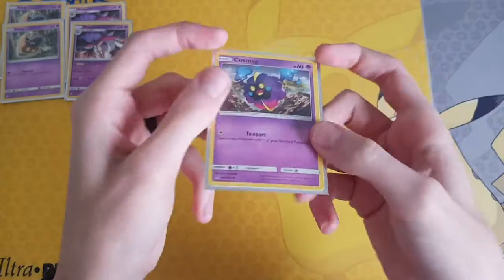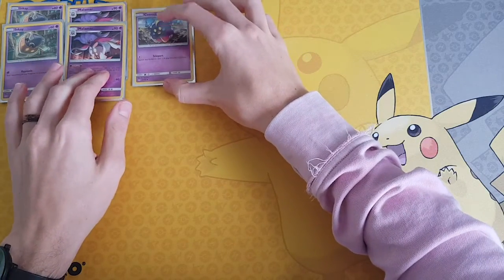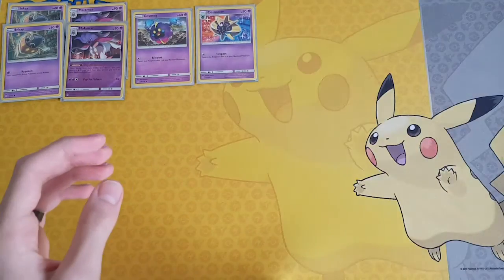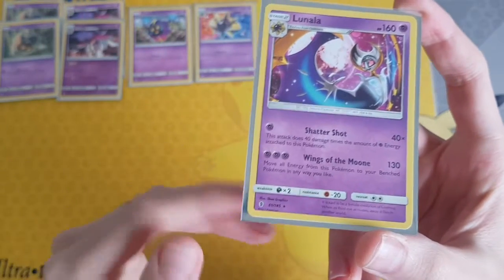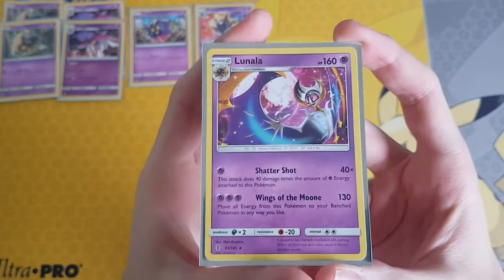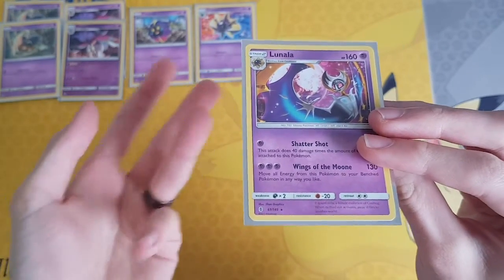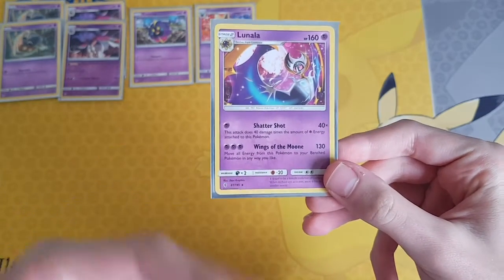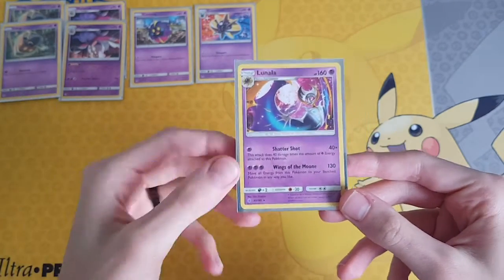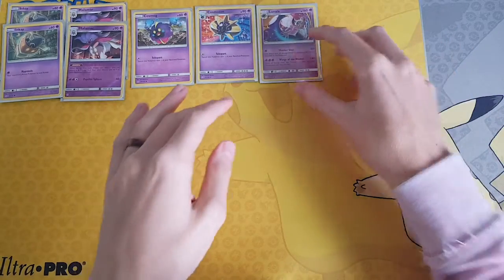Then we play a Cosmog from Ultra Prism. For one Colorless Energy you use Teleport — you switch this Pokémon to one of your bench Pokémon. Then we play Cosmoem with the same move from Ultra Prism, and then we play Lunala. The reason I play Lunala from Guardian Rising is because of Wings of Moon. For three Psychic Energies it does 130, then you apply weakness, so it's very effective against fighting Pokémon, especially against Buzzwole. But the move says to move all the energy from this Pokémon to your bench Pokémon, so this is only really good for one time. If a Buzzwole GX is in play, I'll use Wings of Moon, it will do times two damage — so 260 — then I move all the energies to my Malamar, and the Malamar is set up. Then I can also attach another Psychic next turn to use Psychic Spear as well. That is why I use that Lunala.